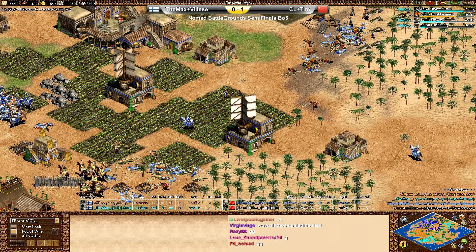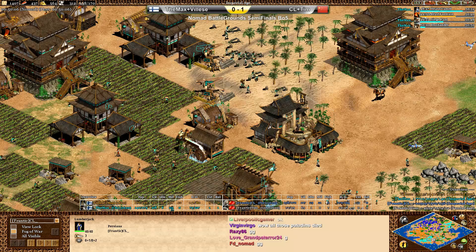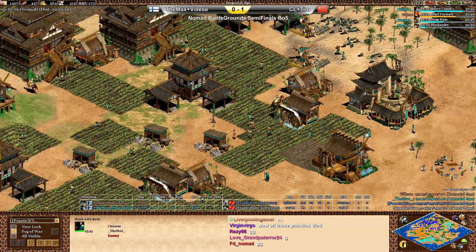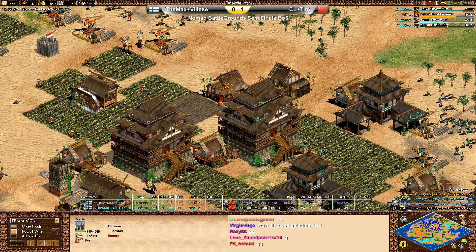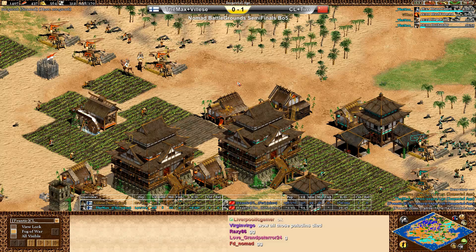Even though the walling mistake from Max — I thought this would be crucial, but it turned out he could actually fight this off. Also, the double castles on the base of Max and Valise turned out to be a really good idea. The population difference was too extreme. With that, I think we'll go on to game three. My name is Nobody, and this was DemRedEyes — see you soon.